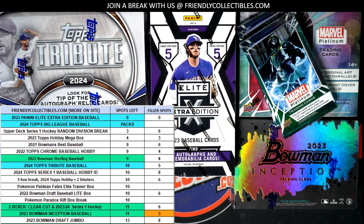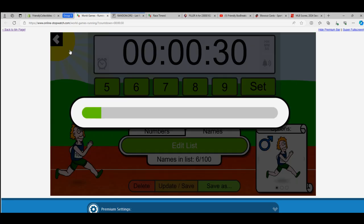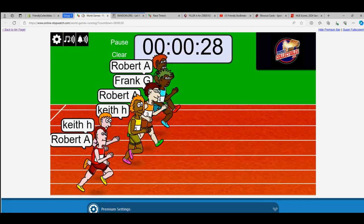Here we go guys, this is gonna be our Elite Extra Edition Baseball and it's gonna be 102 coming up. First of all, we need to pull up a random randomizer. Let's go right over here and shuffle seven times. The winner is gonna get five spots in the break, so one, two, three, four, five, six, and seven with the shuffle — off to the races we go.